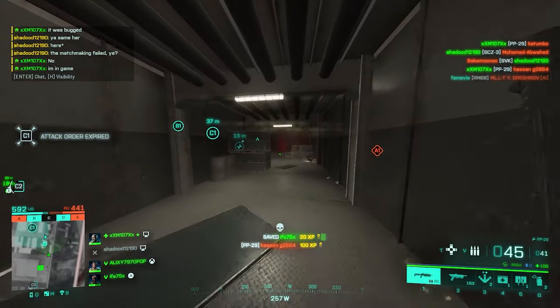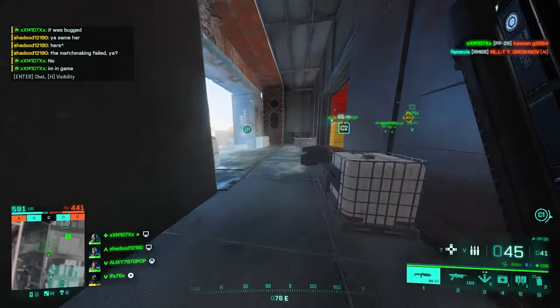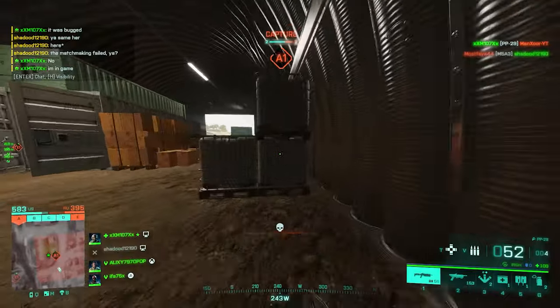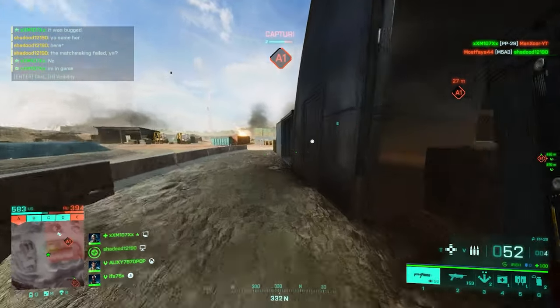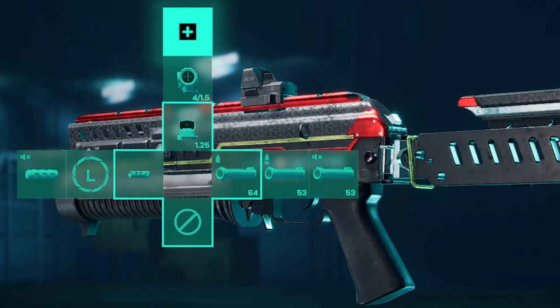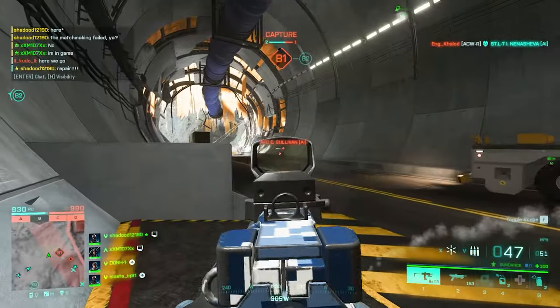For magazines, to get the most fire rate possible we go for Standard Issue Rounds. Then to match the Extended Barrel we've got High Power Ammo, and lastly to match that suppressor we've got Subsonic Ammo — that covers all the magazine slots. For the weapon sight, you need a red dot obviously, but if you want the Extended Barrel you need higher magnification, and the Ghost Hybrid should do the trick. The final setup for the PP29 should look something like this.